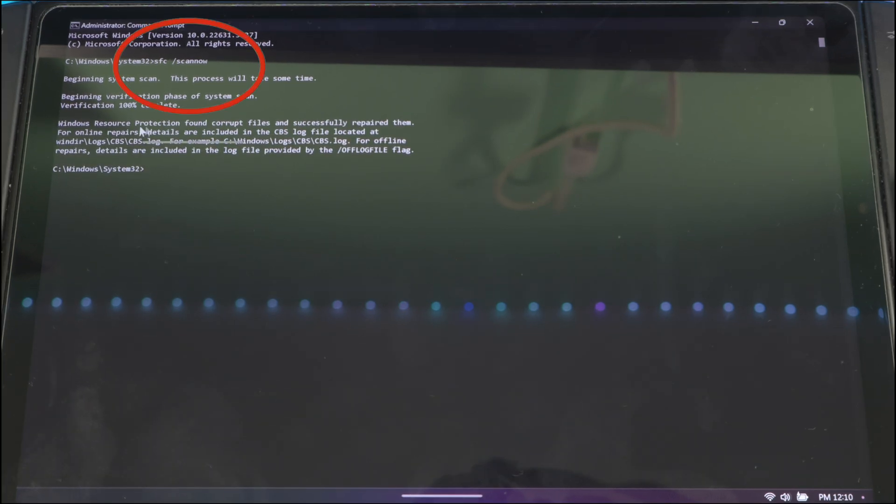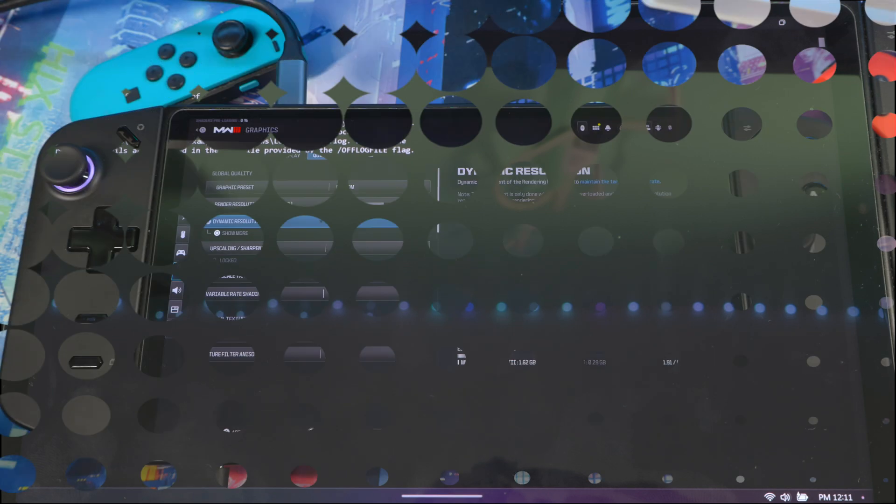As you can see, it says: 'Windows Resource Protection found corrupt files and successfully repaired them.' This should repair any corrupted files on your system, which can affect any games on your device. It might also give you a performance boost — some FPS gains — because you've cleaned up your system. Make sure you do not open Space and do not open the quick menu while in-game. If this doesn't work, we may just have to wait for the next system or driver update.